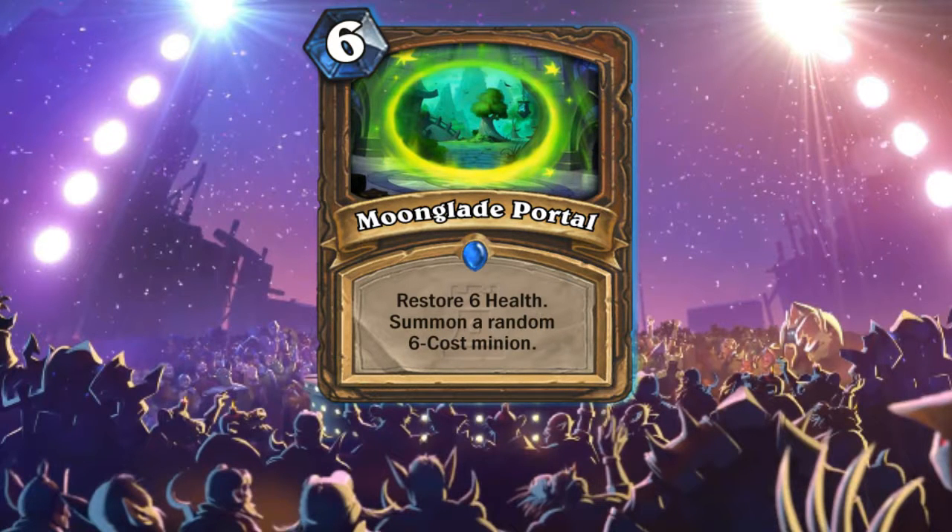With Moonglade Portal you can get Cairne, Sylvanas, Sunwalker — a lot of 6 cost minions. It's unbelievable, there are so many good 6 drop minions in the game right now and I don't see a flaw with this card. So good job, Druid.